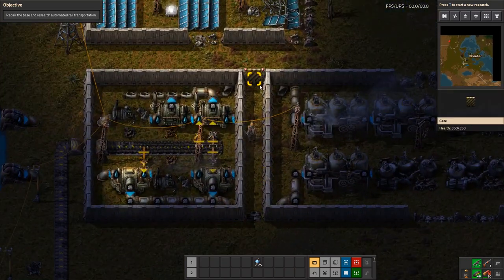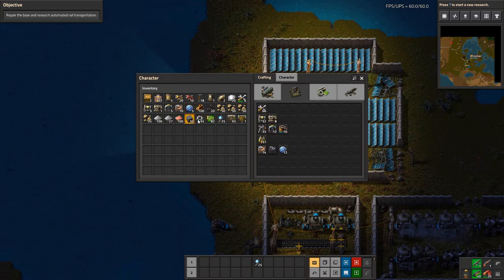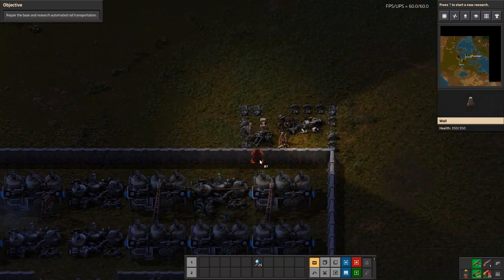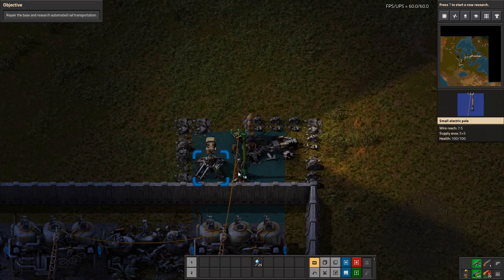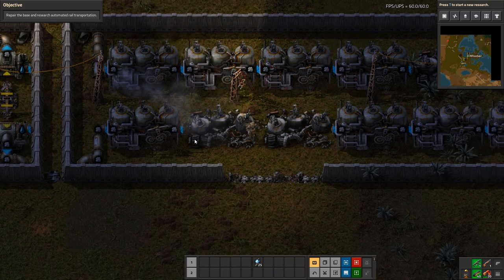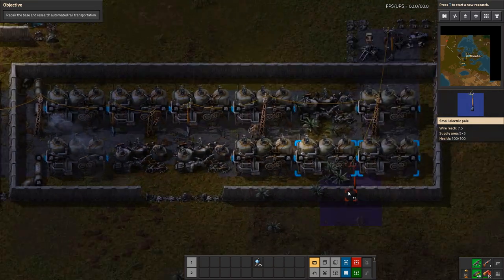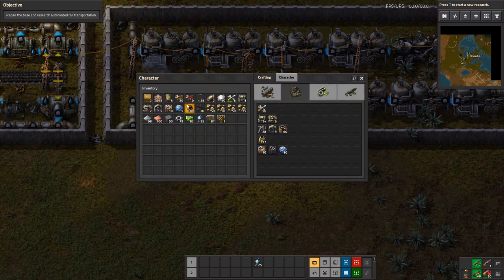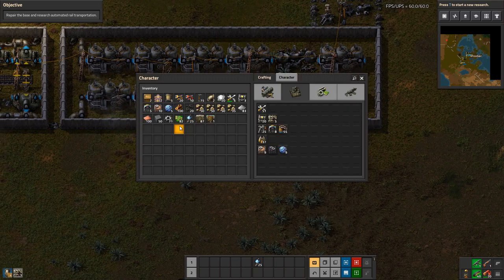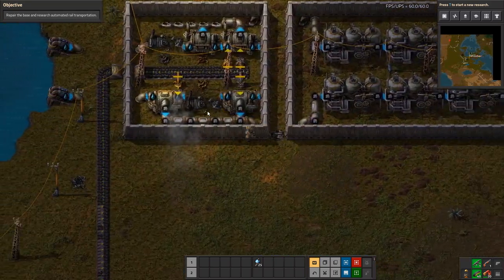Looks like they had a gate here — I probably don't need that, we can use it elsewhere. They also have some solar here, but I don't have the ability to make solar in my inventory right now, so we'll worry about repairing solar later. Oh, that's a laser turret — let's save that, it will come in handy. Let's add in the other steam engines, connect up power, and they should all be powered now. Looks like I'm missing one more steam engine — we'll cover the rest of the walls and put in that last one. Power has been mostly restored.